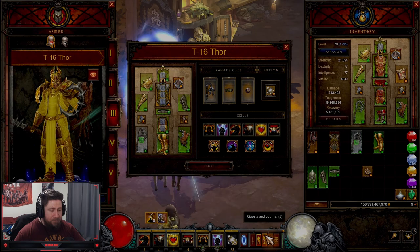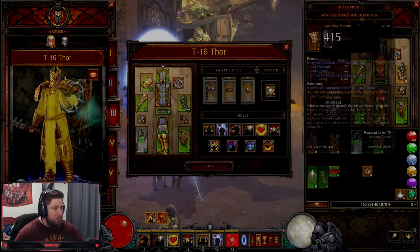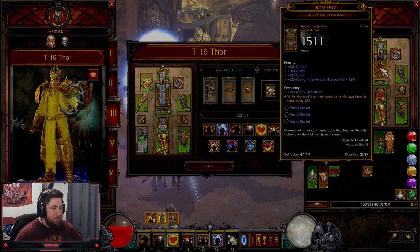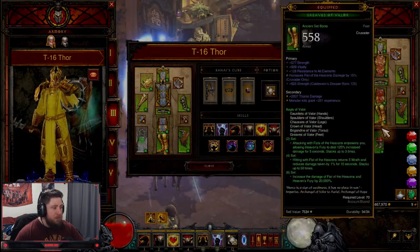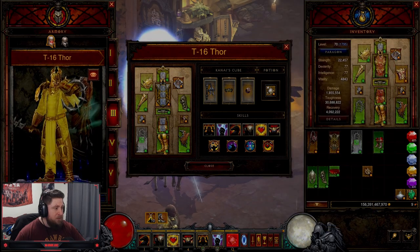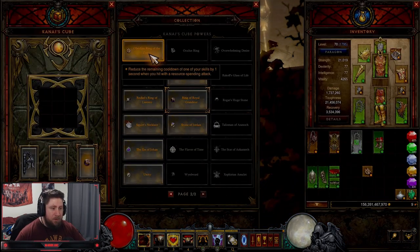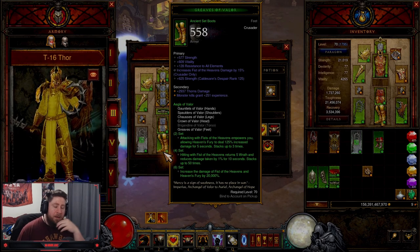Since you're manually casting now, the resource cost matters more — when the ability was auto-casting, you weren't spending any Wrath. Another way to do this is to swap out pieces. You could also swap the chest and throw in Aquila for more damage reduction, but in T16 you won't really need it. The two best variants are going to be Armed Guards or Captain Crimson's set. You could also drop that, go with Warzechian Armguards, do boots plus Gold Wrap, and then in the cube swap to Obsidian Ring of the Zodiac. It's a very solid setup.